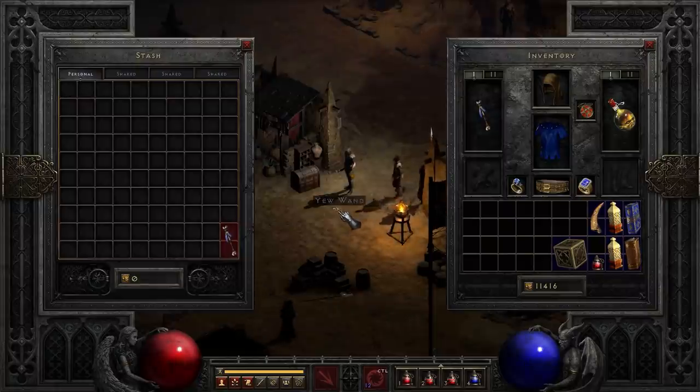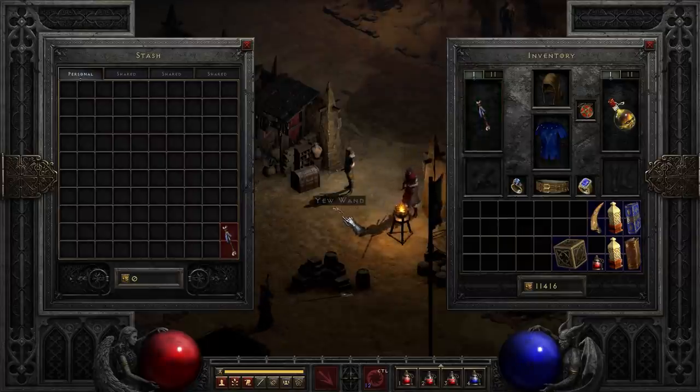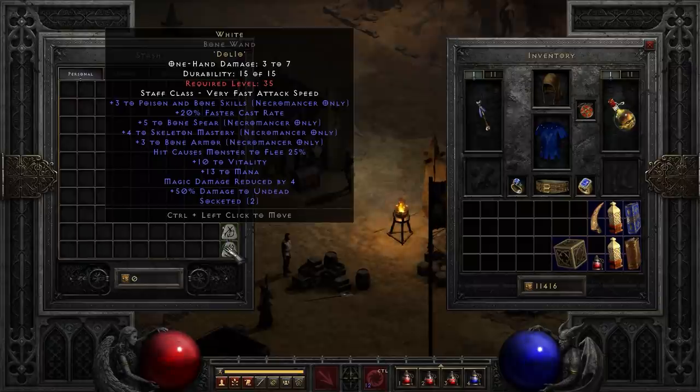I ended up trying three different wands. It took me about half an hour to find three base wands with plus 3 to bone spear, so you find them pretty quick — not too bad at all. In addition to that lovely plus 8 to bone spear, you also get a general plus 3 to all poison and bone skills, 20% faster cast, plus 4 to skeleton mastery, and plus 3 to bone armor. Generally just a pretty OP little wand for the low, low cost of Dol and Io.